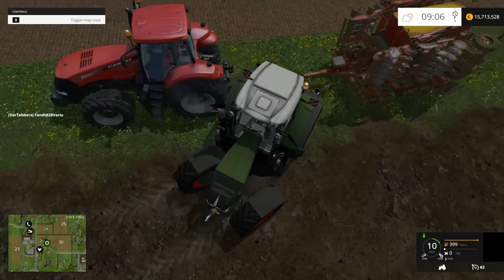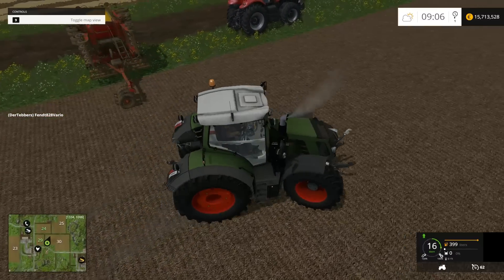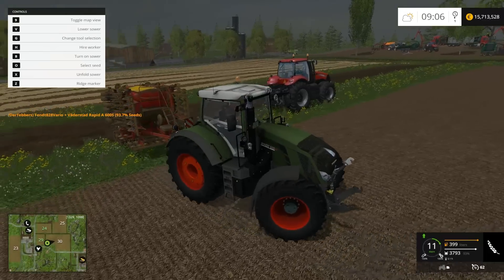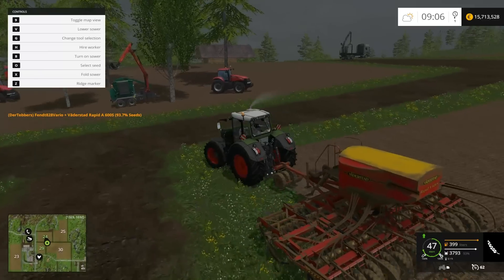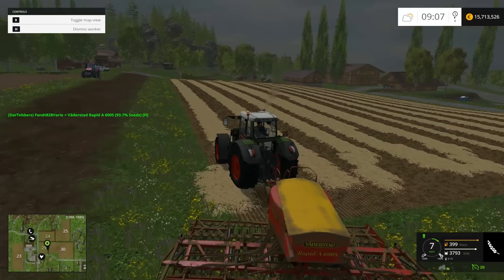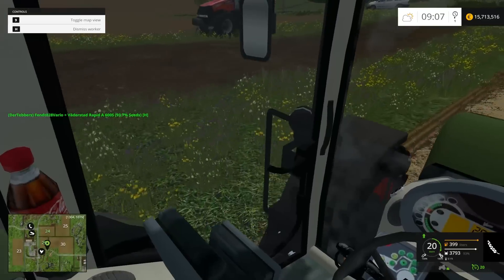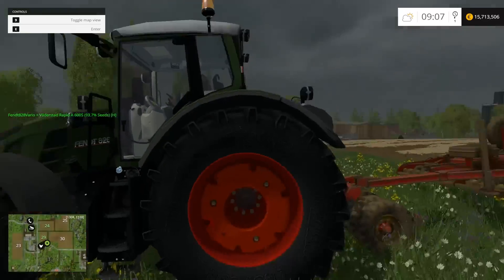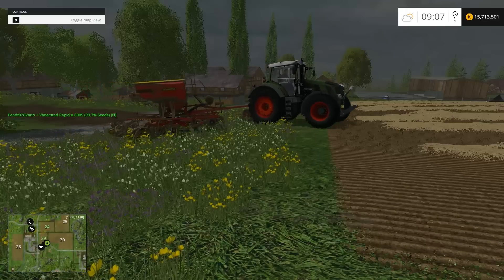Let's grab this thing — just move out of the way so that I can actually pick you up, please. Thank you. We have it attached. Now we're going to hire the worker and make sure he actually does his job properly. It looks like we might have found a good starting tractor. I do not know, at least for a bit, if this tractor gets dirty. If it does not get dirty, then obviously there are some downsides. I'll know by the time this field is done if this tractor has a dirty script on it.